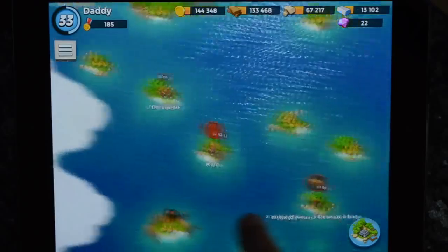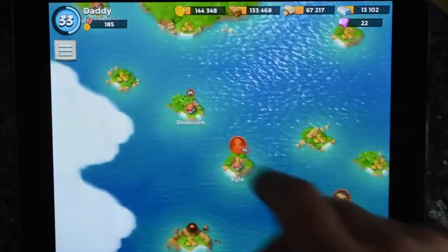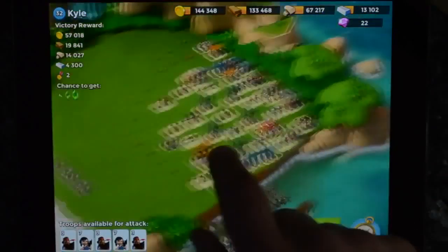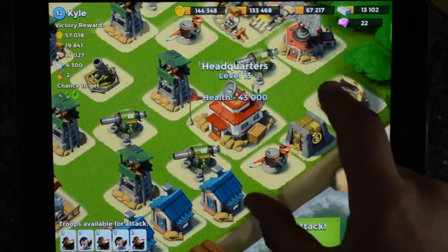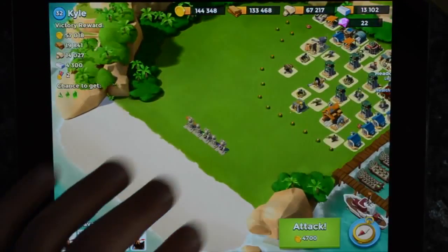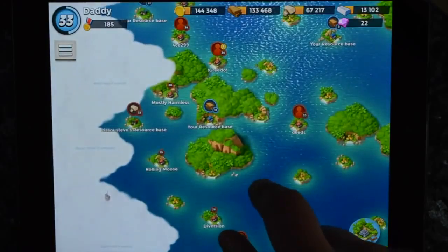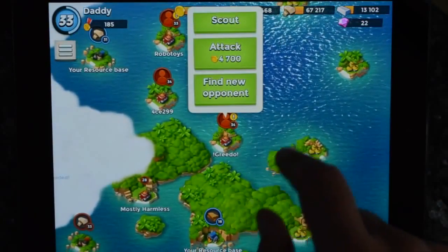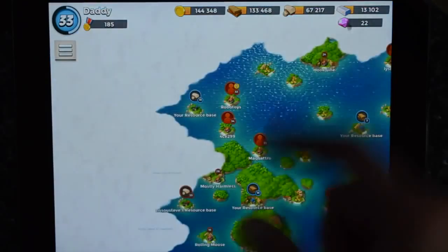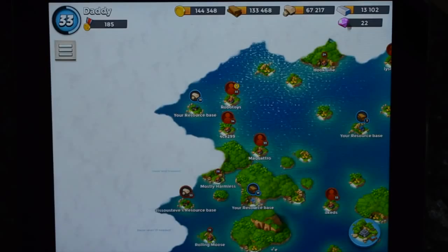These are human bases — so that's Kyle. This is a resource base that's been taken by someone else. Let's go into one of their bases and scout. Clearly this is a human — you can check all the details about town or headquarter level and all the defences. Once you attack, you're going to attack from the beach. Where there's an exclamation mark, it means you can find a new opponent — it swaps out that person for another person, and that changes every few days.